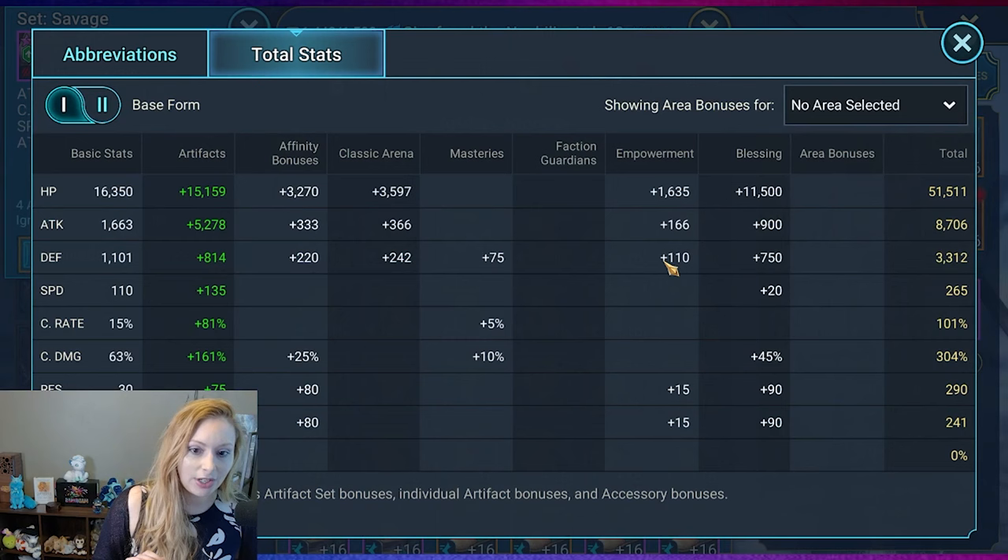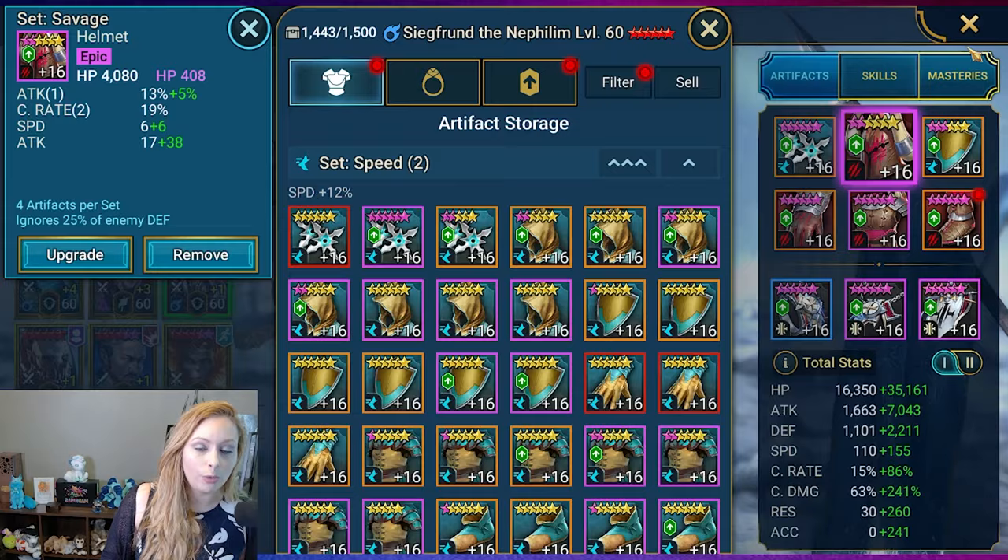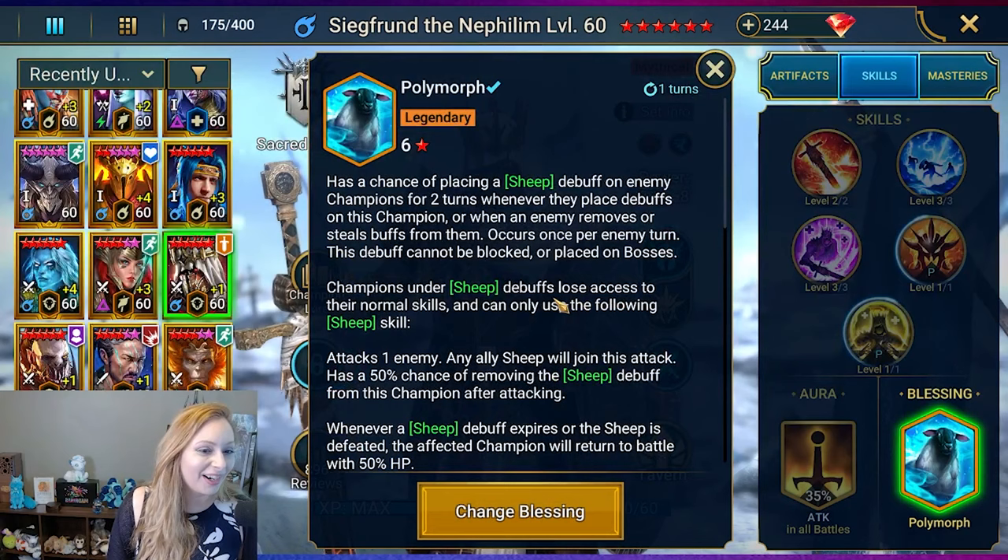Let's look at the stats. He's at almost 52,000 HP, 8,700 attack, 3,300 defense, 265 speed. He's crit capped with 304% crit damage, 290 resistance, and 241 on the accuracy. He's fully booked with Polymorph.